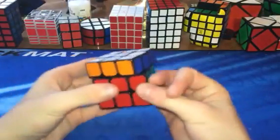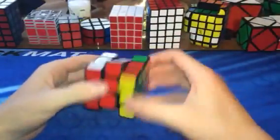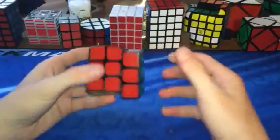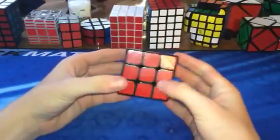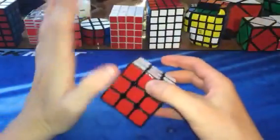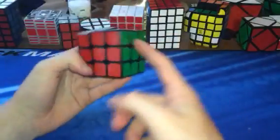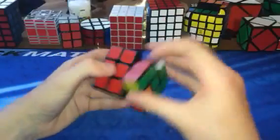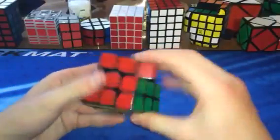Then we have this one — this is a Qiyi Bullfight. This cube is actually great. It would definitely be my main and it might actually take over. It's the same thing as the Nuoyuan Phoenix, which is JR Cuber's main. There's a controversy about whether they're the same cube. The only stupid part is it comes with a weird color scheme — blue, red, green instead of green, red, blue — so I'm getting stickers for it. But this cube is so good, definitely pick this up. It's faster than an owl.